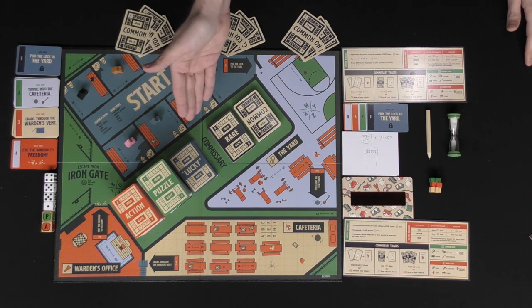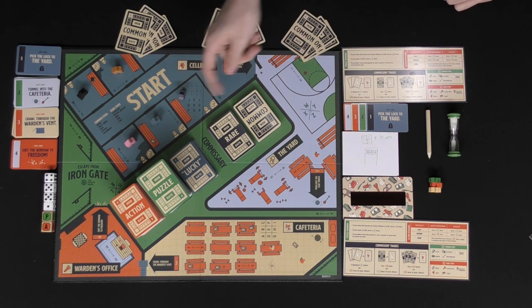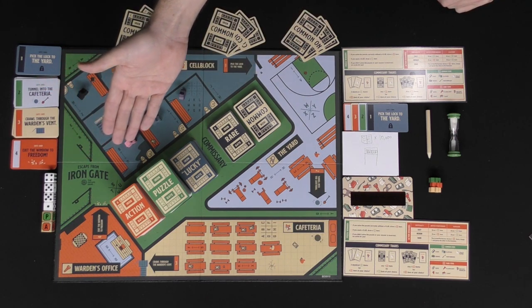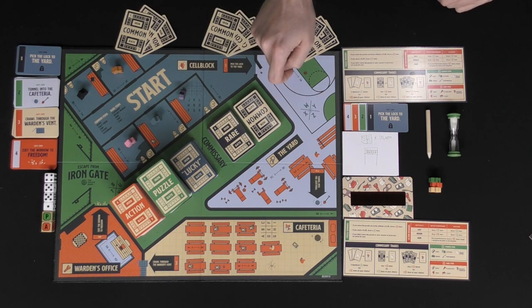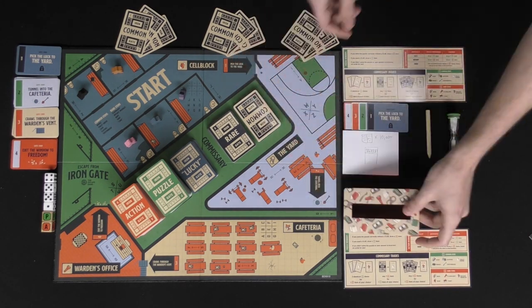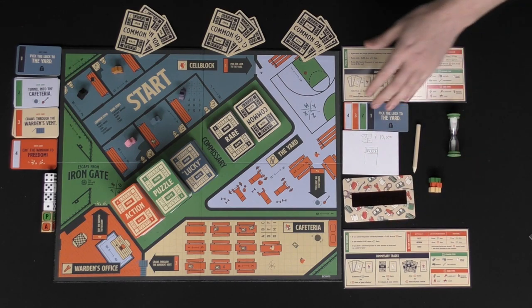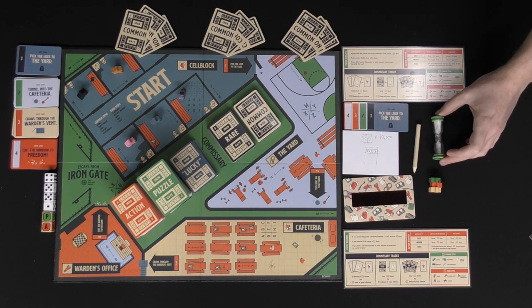There are action cards, puzzle cards, lucky cards, rare and common items. You're going to have the board, meeples for the players, dice you'll be rolling, as well as action and puzzle dice which you'll roll each turn to decide which two actions you get and whether or not you're lucky. There are also gate cards, player references, a decoder ring in cardboard form, additional paper and a pencil for drawing, and a handy timer which you'll use at certain points in the game.